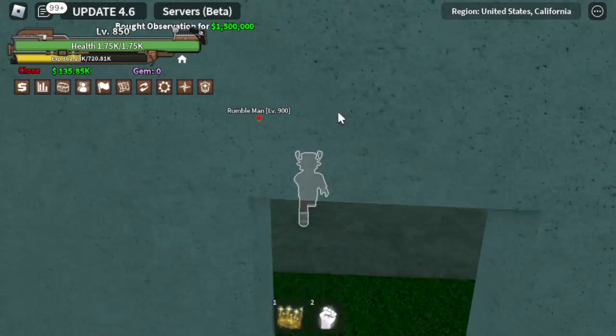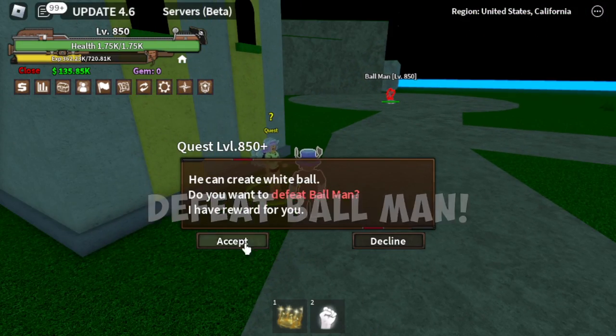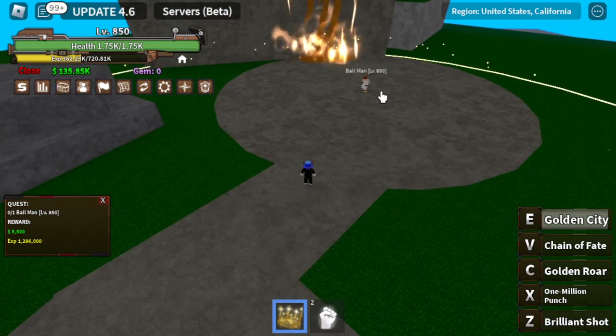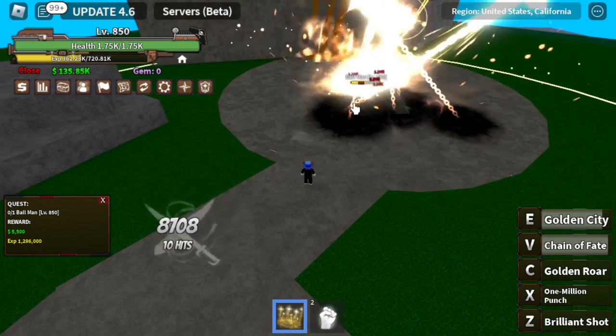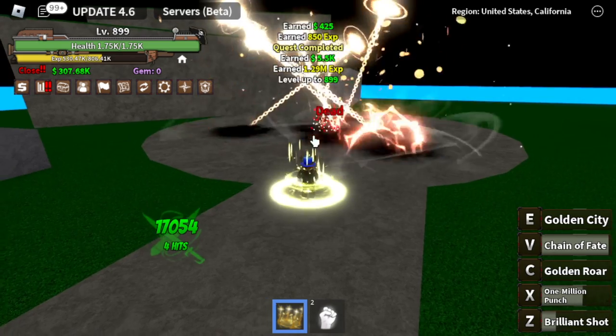After that, we are going to start defeating the ball man, just near the NPC where you can buy the observation hockey. That's it — I think we've already showcased all the skills.